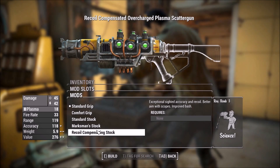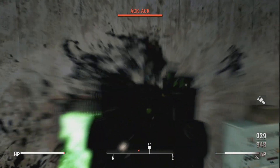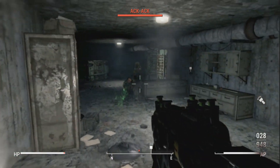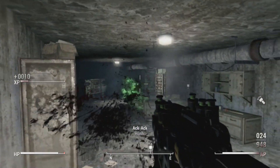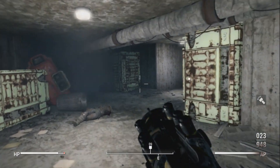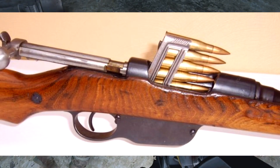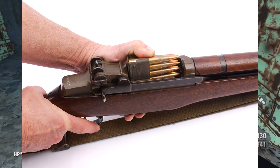This plasma gun, unlike the previous plasma weapons, doesn't use microfusion cells, but instead uses dedicated plasma cartridges. They are inserted into the top of the gun very much like an en-bloc clip used during WWI and WWII era firearms like the Austro-Hungarian Steyr M95 or the more well-known M1 Garand.